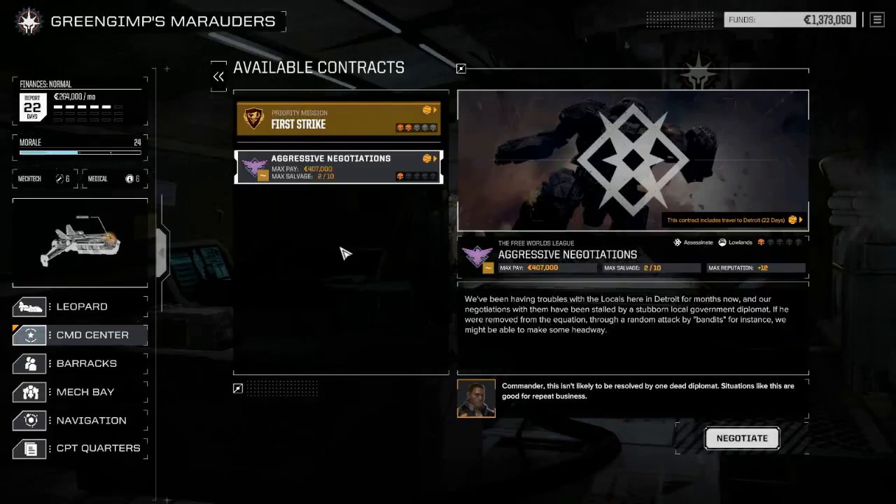Hello guys, welcome back. This is going to be our BattleTech walkthrough part 1.2. We just completed our first side mission and we're now looking to do a second one, or go do the next storyline. Looking at the second one - we got a jump but they're going to pay for the jump, so that's cool. However, this is an assassinate mission.